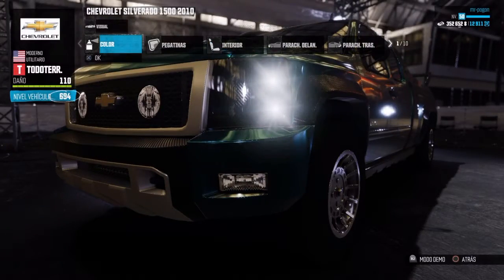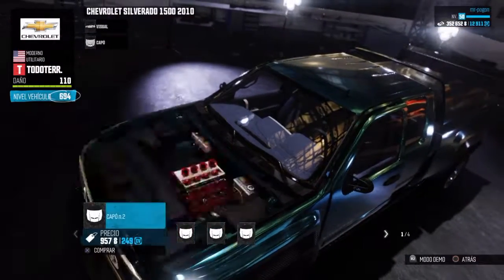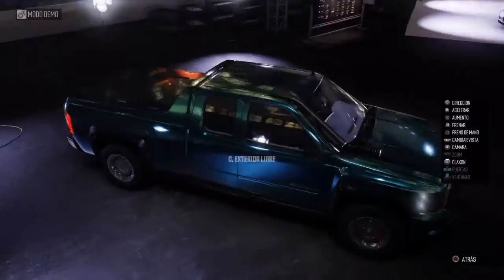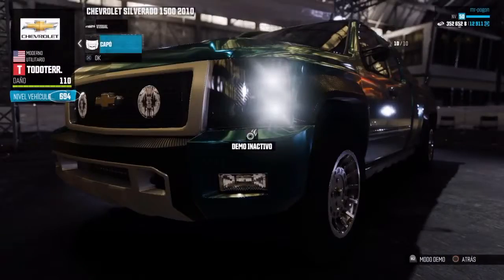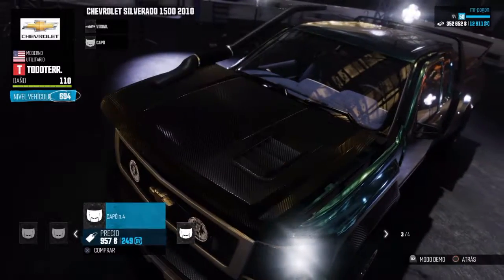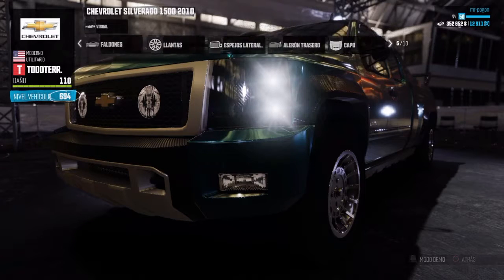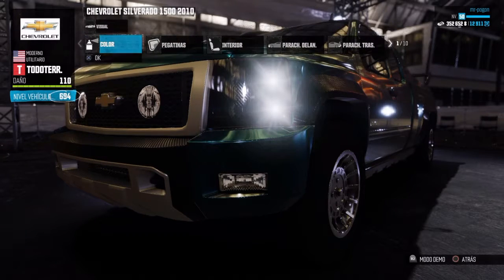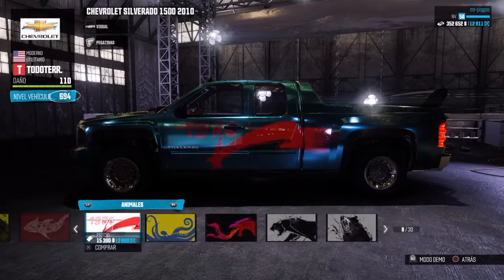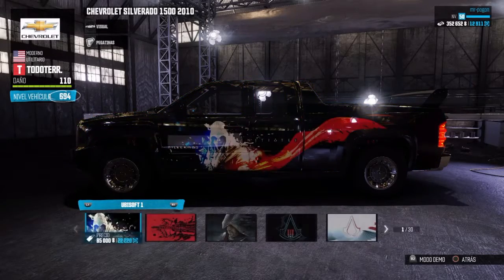A lo que venimos: vamos a cambiar la parte visual. Yo creo que el color lo voy a dejar igual, me gusta conservar ciertos colores de carro. Vamos a checar el capo — tiene aquí como un escape tipo camión, voy a ver si lo conservo. Creo que voy a empezar con la pegatina. La que tenía era la versión de zombie, pero no sé si se la voy a volver a dejar o voy a cambiar.